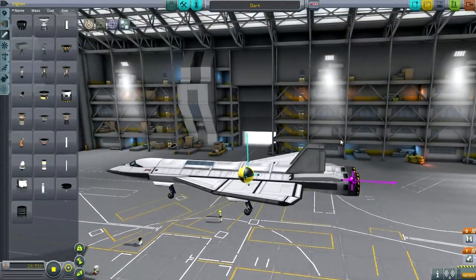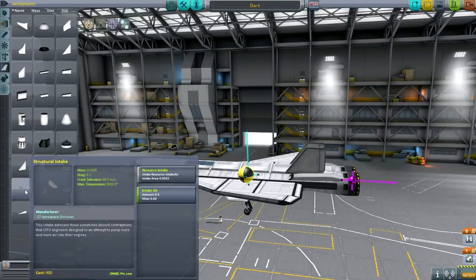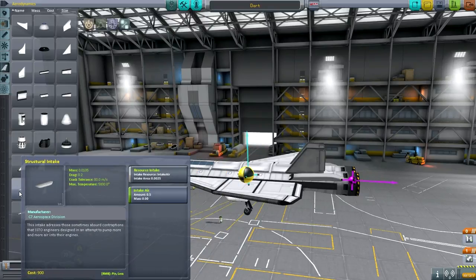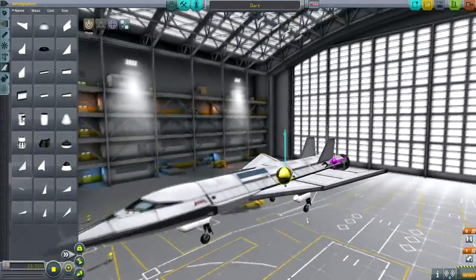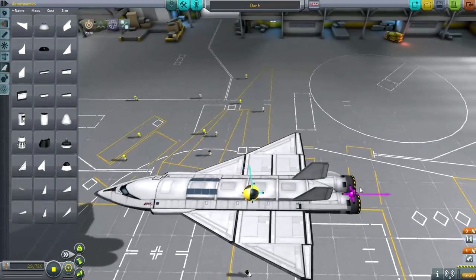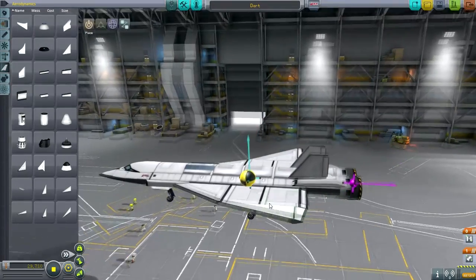I'm using some interesting structural intakes here. They're not as good as shock cone intakes — they don't bring in as much air — but it looks better this way. This is more of a looks plane. As usual, I design planes with as little wing as possible, so this is probably going to barely make it off by the end of the runway.